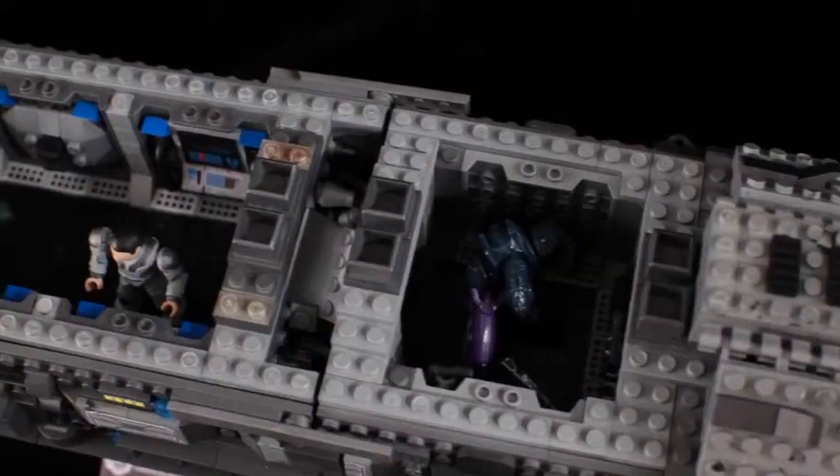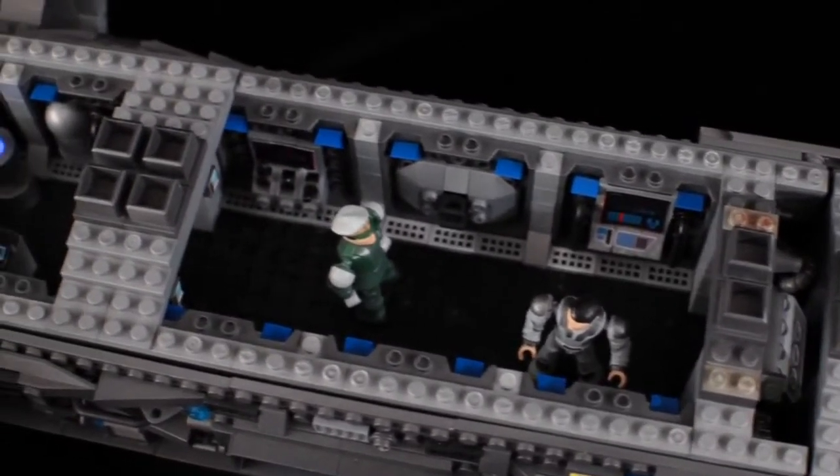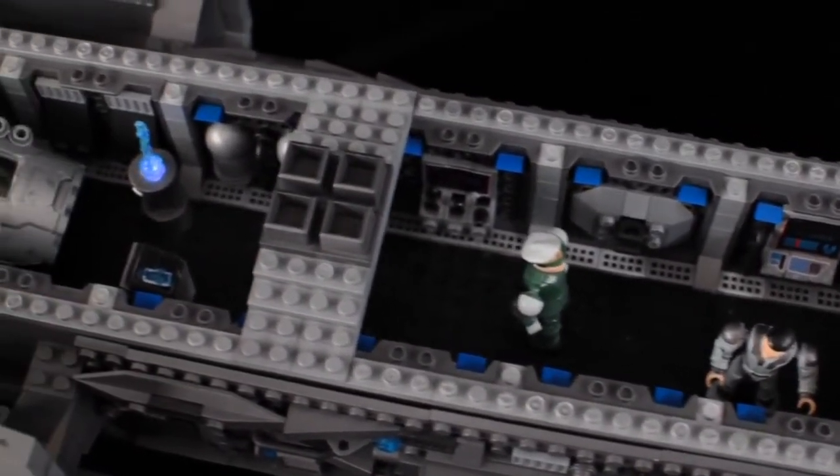Where you'll find a fully stocked armory, control station and of course the iconic cryo bay, which seemed a fitting location for us to put our first ever light-up figurine, Cortana.